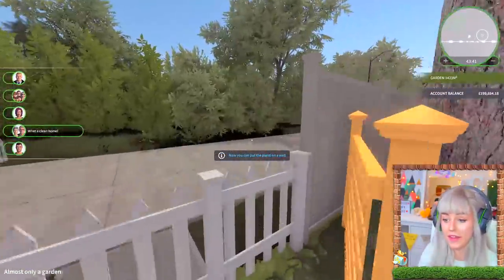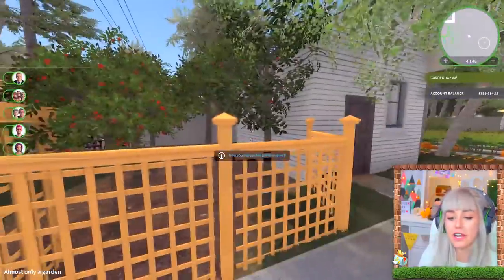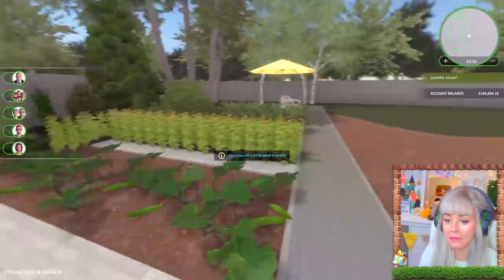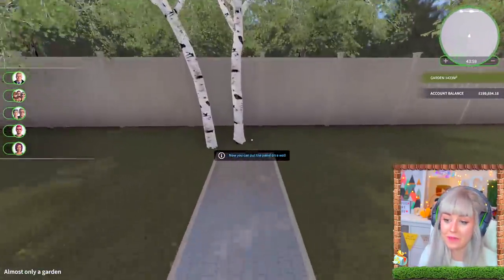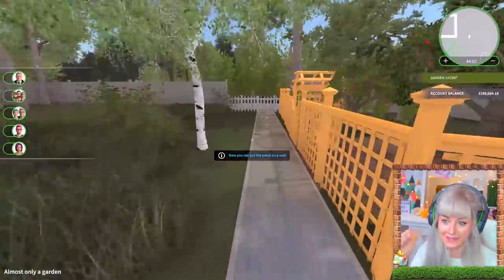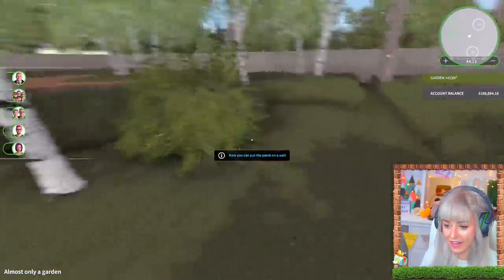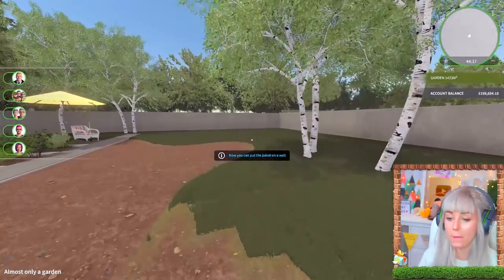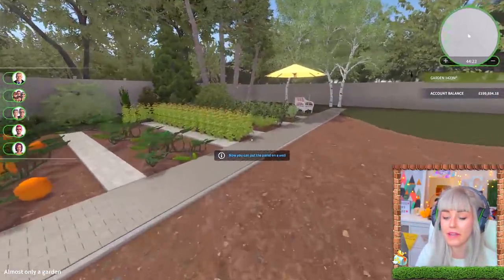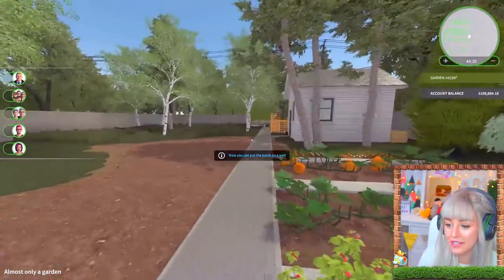That looks so much cuter and I'm really happy with everything we've done so far. The old people are happy - they're like, what a clean home! They're also like, why have you given us 50,000 plants to look after when we're 90? But still, I'm really happy with my little orchard and my little allotment. This has been like a two-hour recording, so I think I'm gonna leave it there. Then we'll do the kids area and the Japanese garden - I'm gonna make the Japanese part quite big with a big pond and a little bridge.